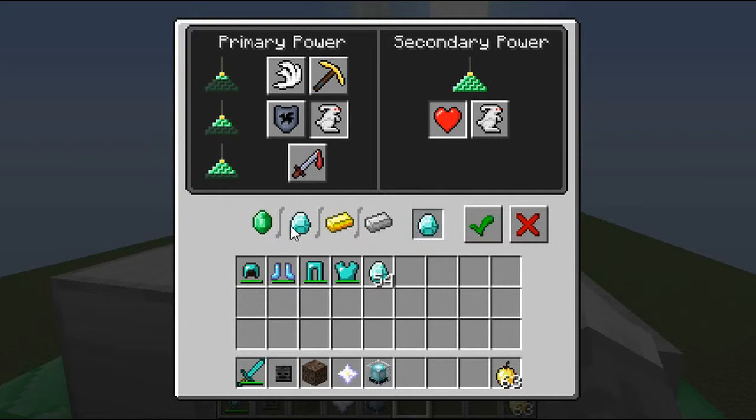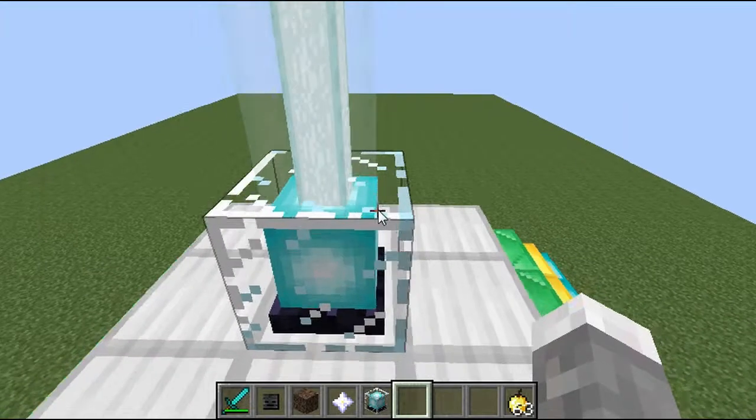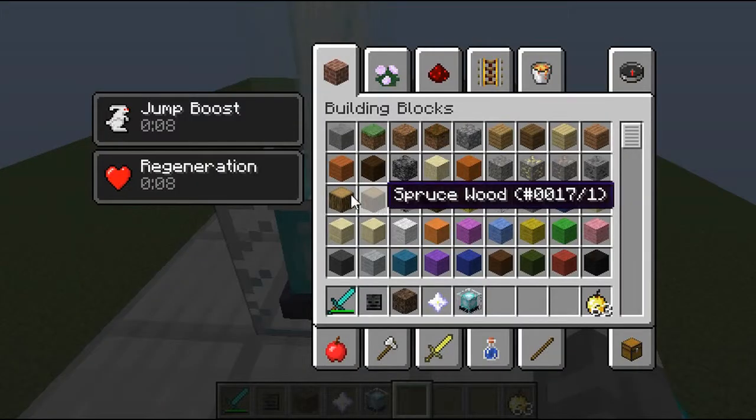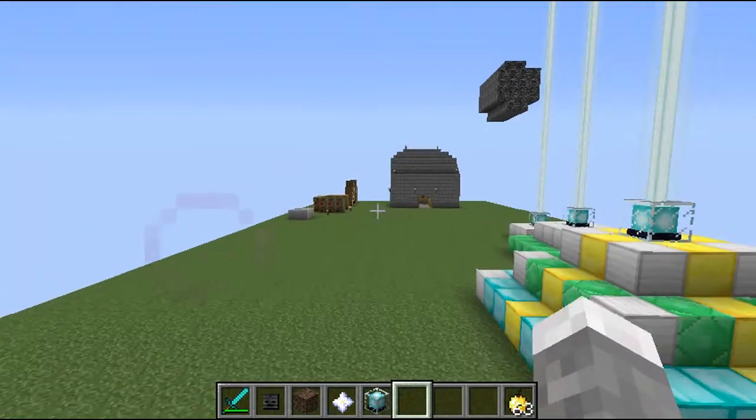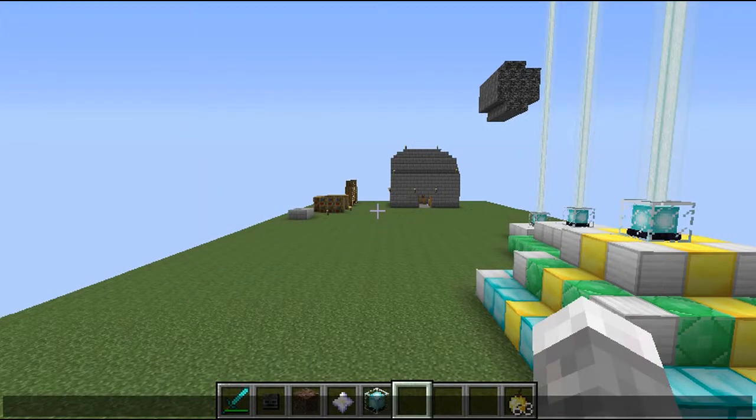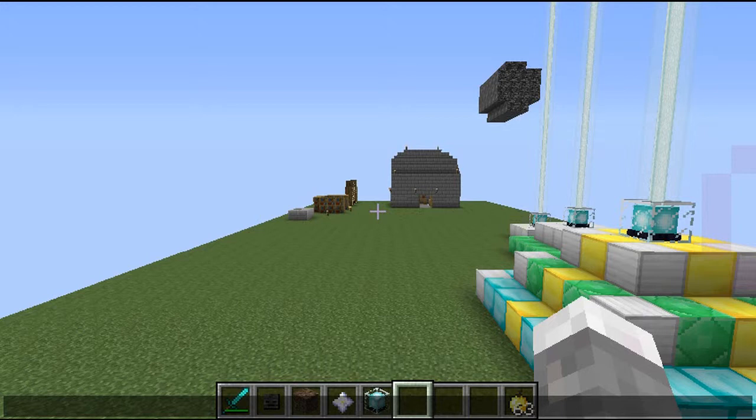You just put any of the following materials in, press done, and you'll have two buffs — Jump Boost and Regen. Thanks for watching guys, like, comment, subscribe. Goodbye! As you can see, I can jump higher as it's giving me Jump Boost.